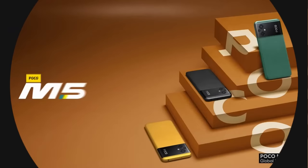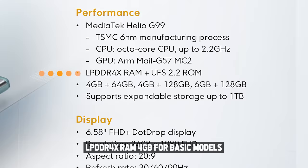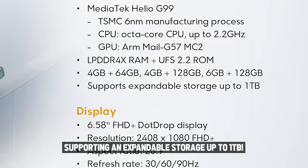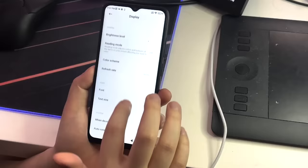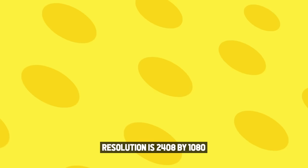The basic model is $142 on the POCO online store. CPU octa-core up to 2.2GHz, LPDDR4X RAM 4GB for basic models, supporting expandable storage up to 1TB. 6.58-inch Full HD+ 90Hz screen, brightness 500 nits, resolution 2408x1080.